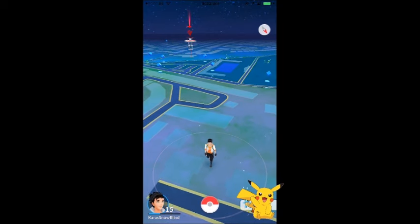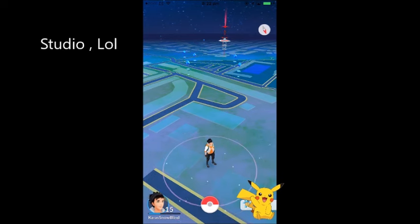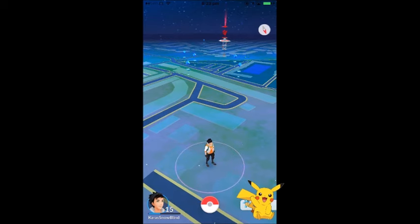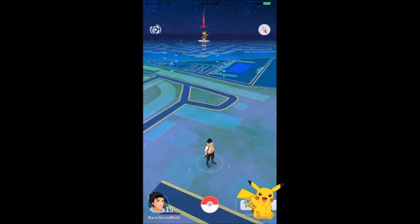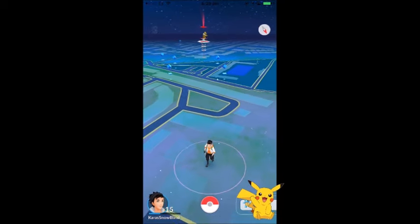Another small tip: my character is taking a few steps even though I'm sitting at my desk. The GPS isn't 100% precise — wind or minor movement causes it to drift slightly. Waving your phone around can technically work, but it's very minimal — about 95% worthless. It does register a few steps, but don't rely on it.